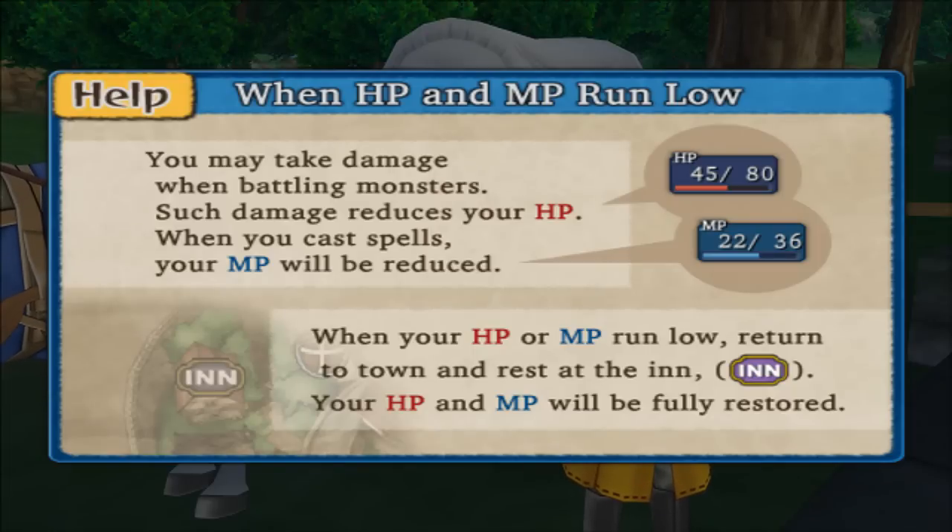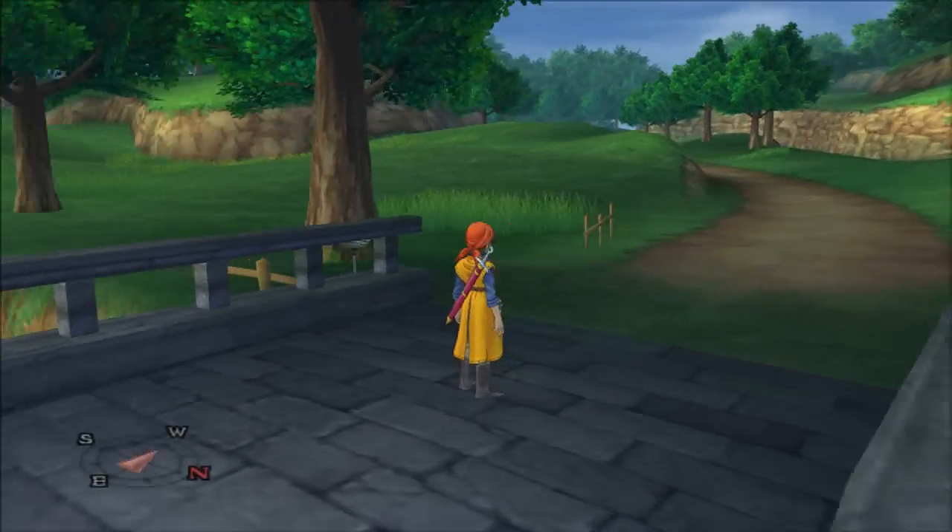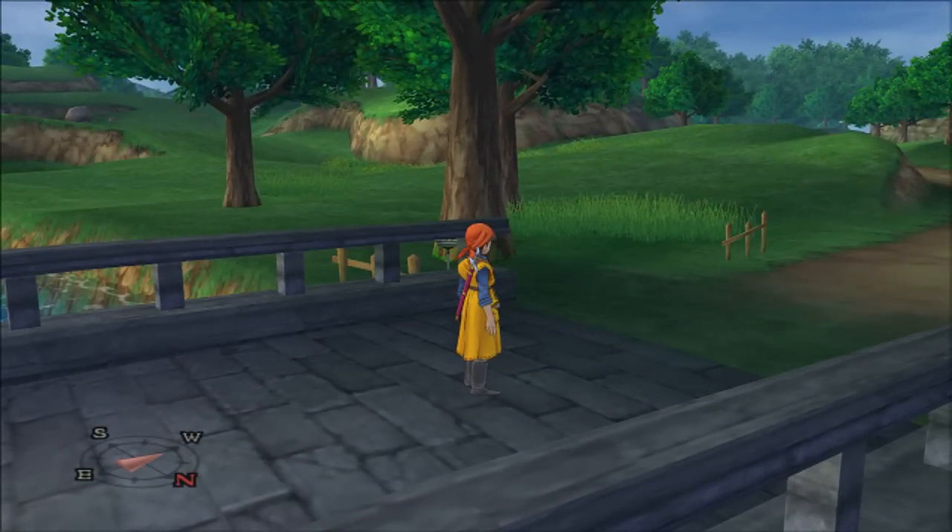When HP and MP run low, you may take damage when battling monsters. Such damage reduces your HP. When you cast spells, your MP will be reduced. When your HP or MP run low, return to town and rest at the inn — your HP and MP will be fully restored. Alright, so here we are in the wide world of wherever we are.